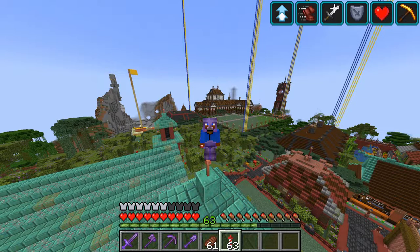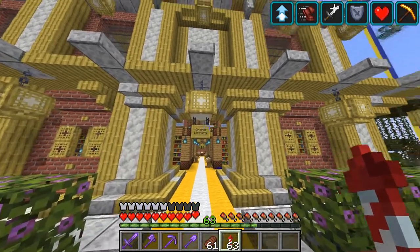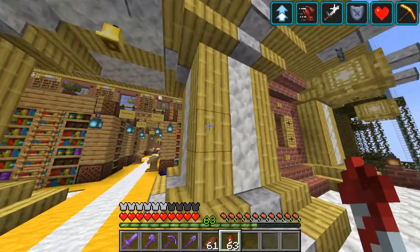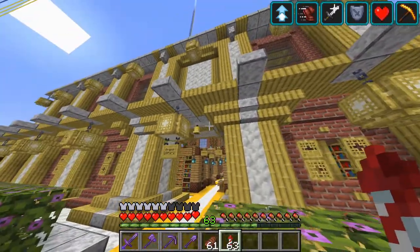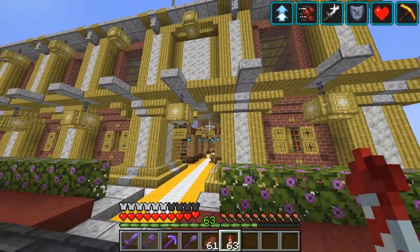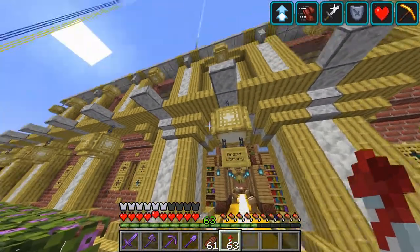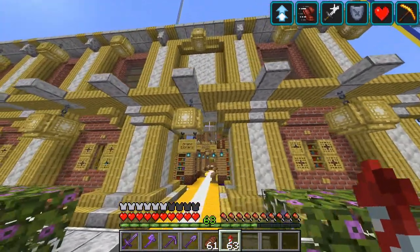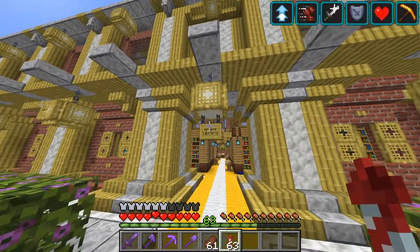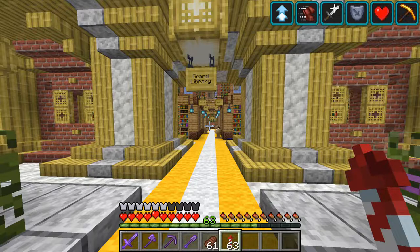I think it's time to close this season and as a closing I would like to show you my library building, which is built with the new Bamboo Blocks. When I first saw the Bamboo Blocks I didn't really like them because I thought the color is not really good and the texture is just a bit weird, but I must admit that they kinda grew on me because when I finished this build I was actually thinking that yeah, it's kinda a nice build.